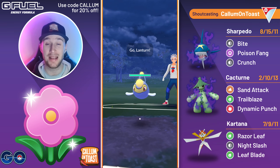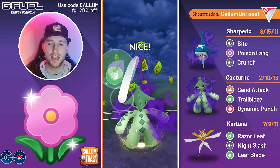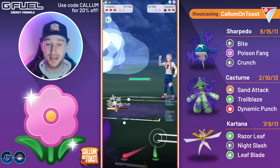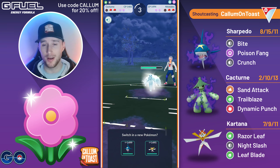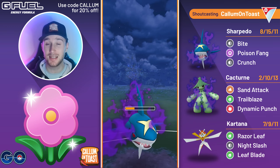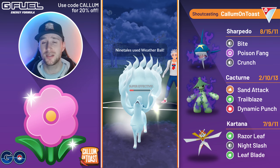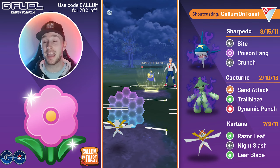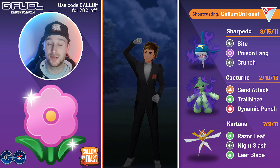Into the next game, Shadow Sharpedo leads into Lantern again, so I swap into my Cacturn. The opponent responds with a Steel Wing Empoleon. I go for a Trailblaze — only neutral damage — but the opponent no-shields it and it still one-shots the Empoleon, which is absolutely insane. It also shows super effective for some reason, which I don't understand since it's just neutral damage because of the Steel and Water typing, but I'm not complaining. I come in with Sharpedo — it can't do much against Lantern, so I fully sacrifice it. The opponent full-sends Dazzling Gleam. I shield up with Kartana, go for the full Razor Leaf farm down. The opponent makes a mistake throwing an unnecessary charge move, and I'm able to Razor Leaf farm down the Alolan Ninetales to take that game.